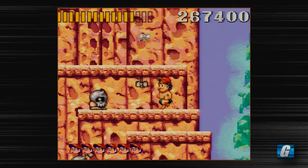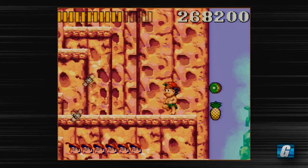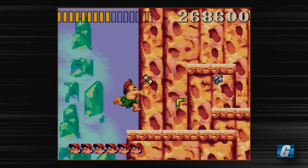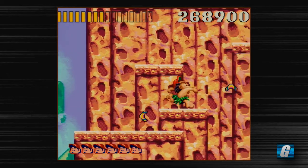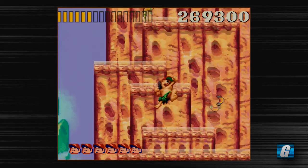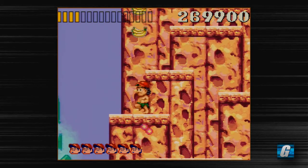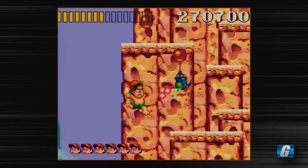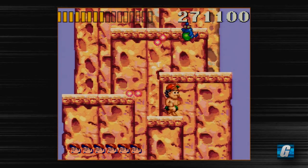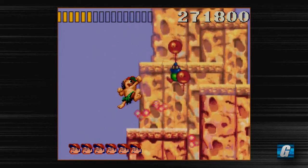That's exactly why I like having the boomerang on this part, because you can shoot down. You can't shoot down with the axe unless you're underwater for some odd reason. So not only do you have guys above you, you've got guys below you too. Now my time's about to run out, which again doesn't usually happen.